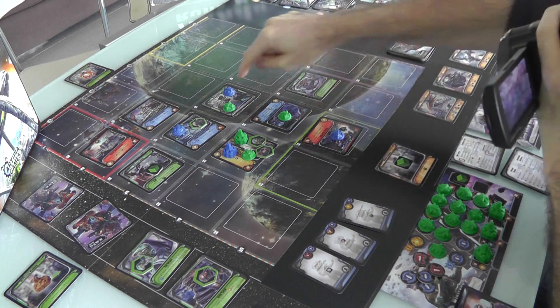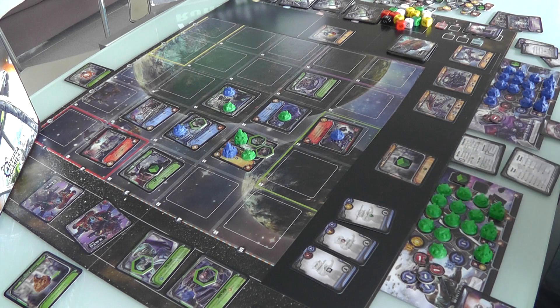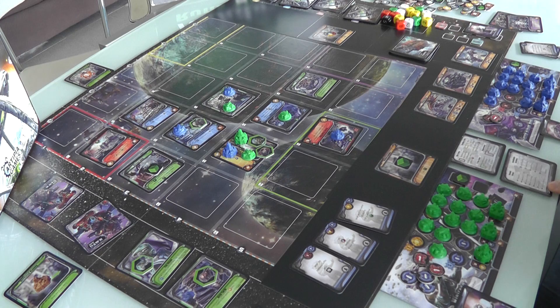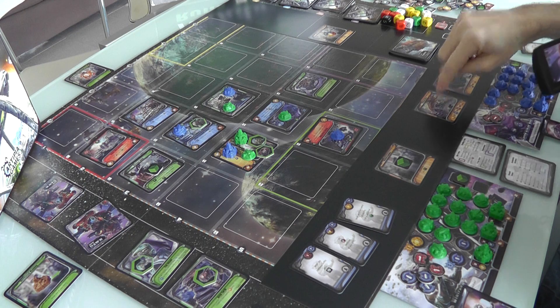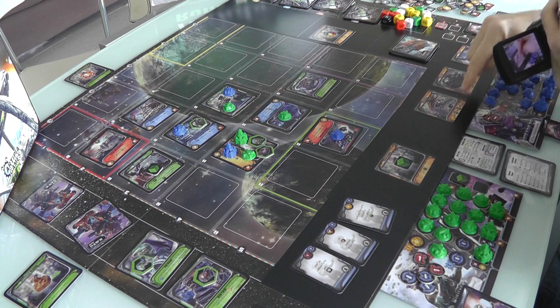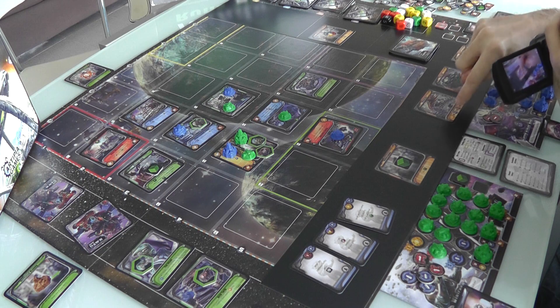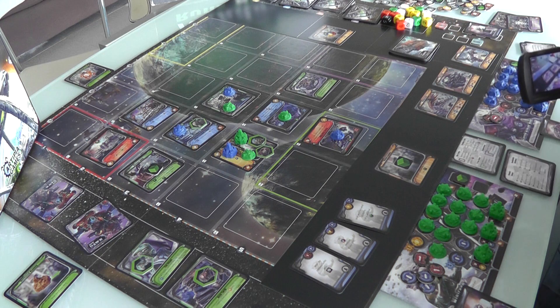That was Jen's third and final turn. At the end of all of it, Jen has three bases and I have three — we both expanded quite a bit. Now we finish the round — we have the option of sending aid to the alliance. There are three options: Nagia 2, Blazer 4HK, and Selenius DS 2. You can pay two of anything to score one point; two economy, one science, and one military to score two points; or six of anything to score three points. These are a great way to score points, and once you score them, you can never lose them.